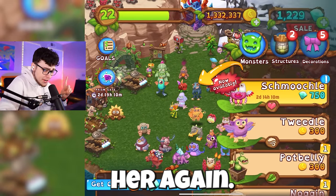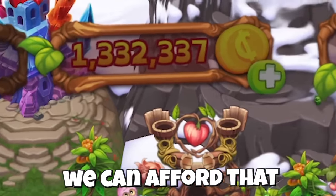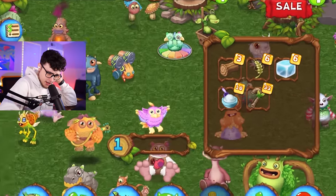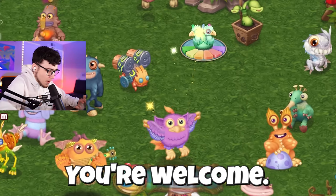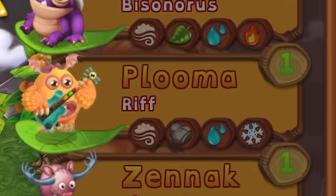It looks like we're gonna have to go purchase Tweetle again. Thankfully it's only 300 gold, which we can afford. I don't know how I have so much right now. Let's go ahead and place her down, and I'm hoping I have some food here. We have a little bit — this should get her to level four pretty quickly. There we go, you're welcome Tweetle. Now let's go to the breeding structure and throw — oh wait, Riff's level one. We gotta get Riff leveled up as well.